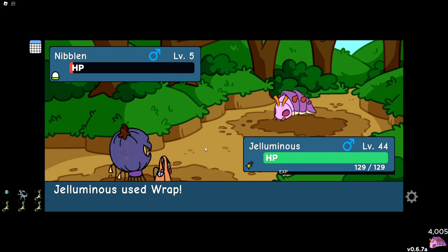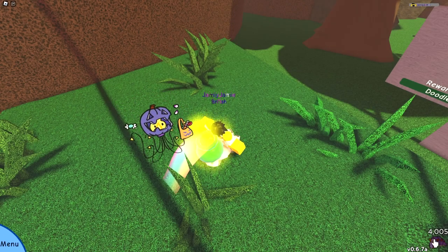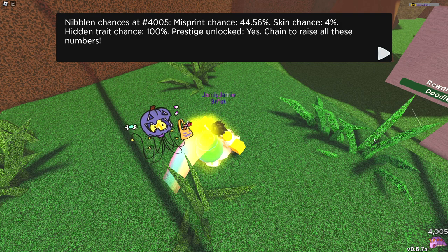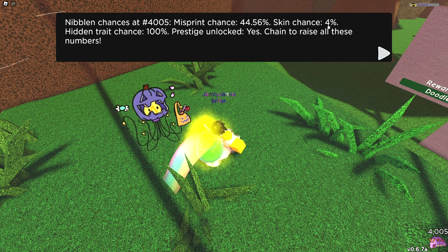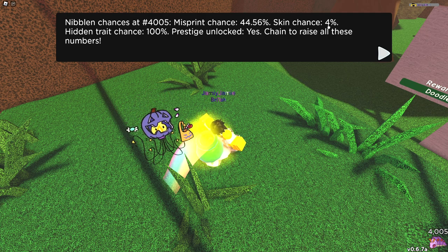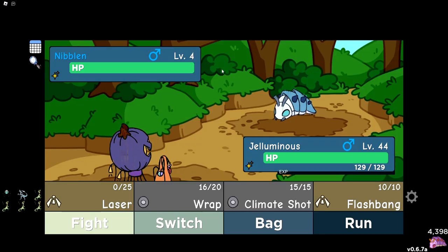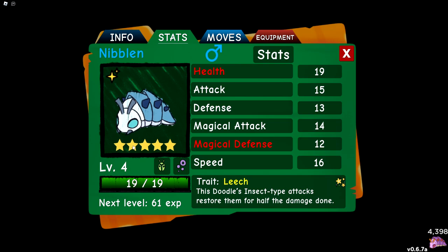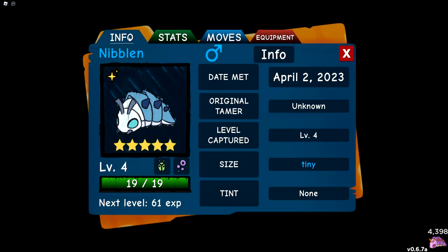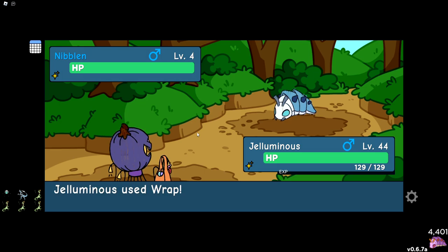And we're over a 4,000 chain. Let's see what my misprint chances are. Also, I think because it's Saturday now the weekly chaining bonuses changed — my skin chance has actually gone down to 4%, which is what it usually is. So I'm assuming the 6.25% was because it was the skin increase week. But we now have a 44.56% chance to get a misprint — so almost exactly half. We got a blue one — and if I remember correctly, blue is tiny. Damn it, it's only five star. We were so close. I was right — blue is tiny — but why couldn't you just be six star? We would have been done.